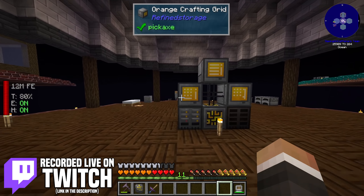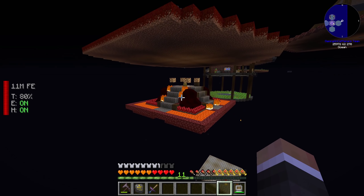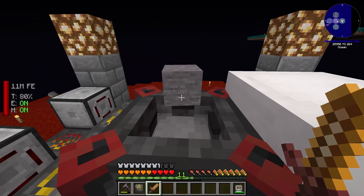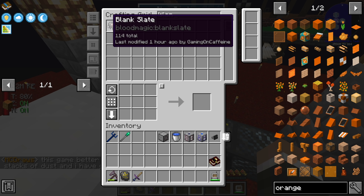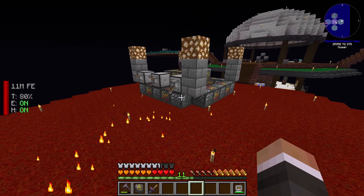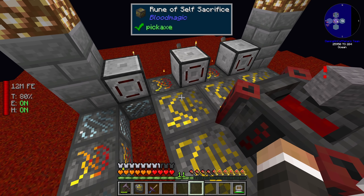In the last stream we were working on blood magic. We set up this extremely tranquil incense altar down here on the lower level of our base, allowing us to imbue our sacrificial knife with the tranquil powers of this incense altar, which in turn allows us to get more LP every time we use the sacrificial dagger up near our blood altar. Between streams I've made quite a few more blank slates and added more runes, rearranging them to make things a little more symmetrical. We now have more runes of self-sacrifice and more runes of speed, making the actual craft faster.